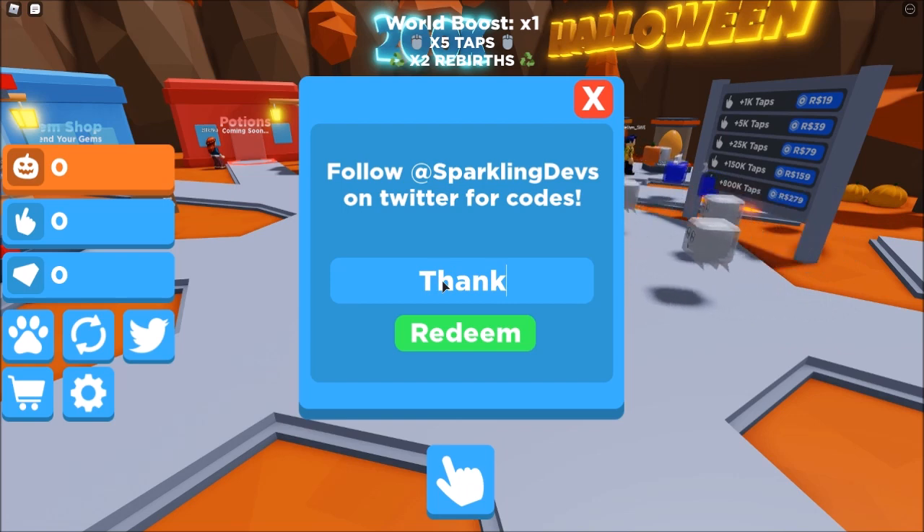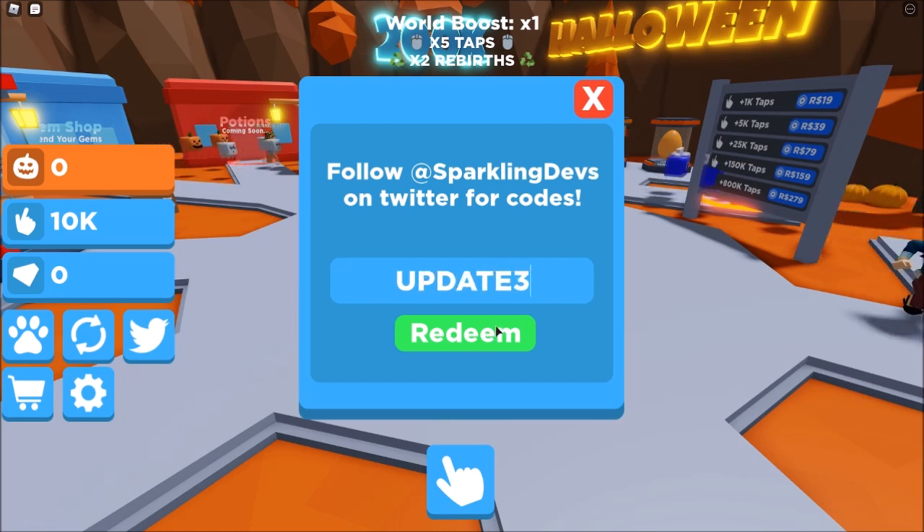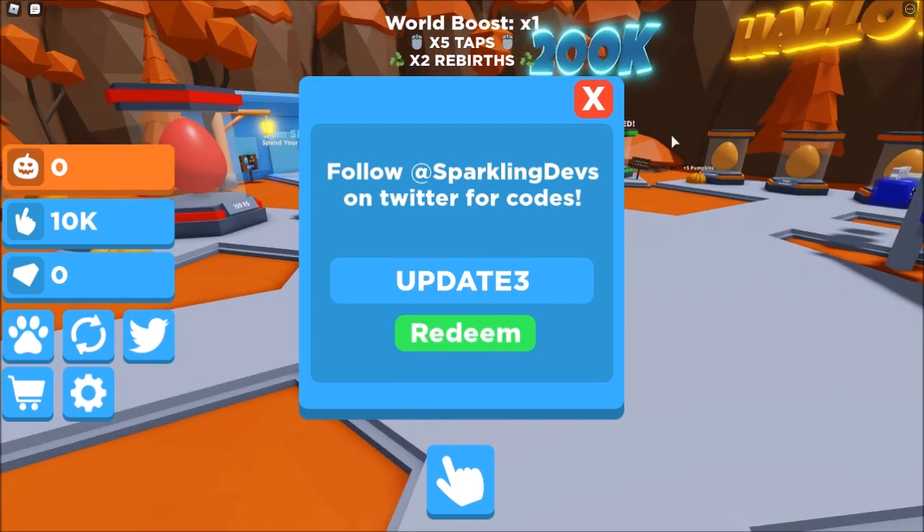The first code is 'thankyou' and you will receive a hundred rebirths. The next code is '30k' — that will give you 10,000 taps, which is really good. Another code is 'UPDATE3' all caps, and that gives you five hundred rebirths.